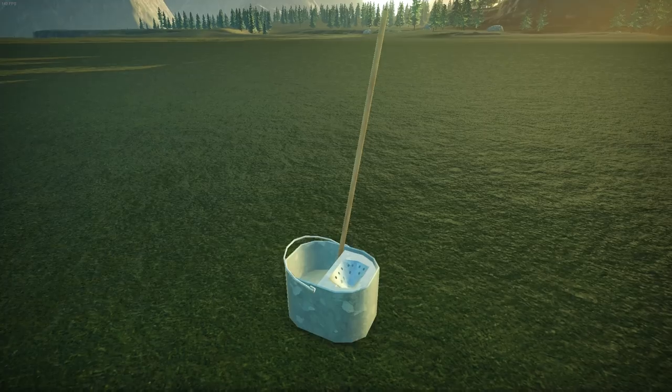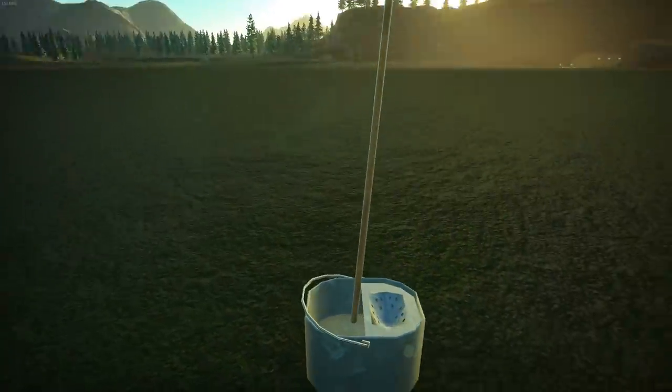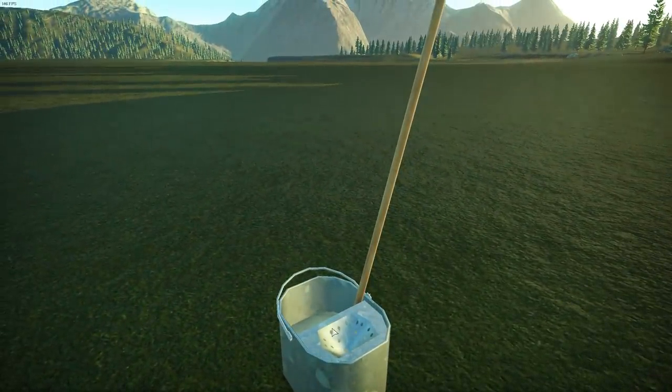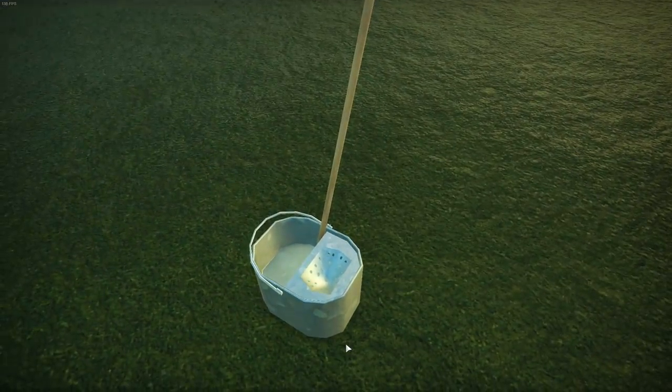An alpha channel is basically a way of telling the game how visible something is without having to change the model itself. You'll see the holes here in the top of the drainage thing — they're not really there as far as the model is concerned; it's just an alpha channel telling the game that they're invisible.